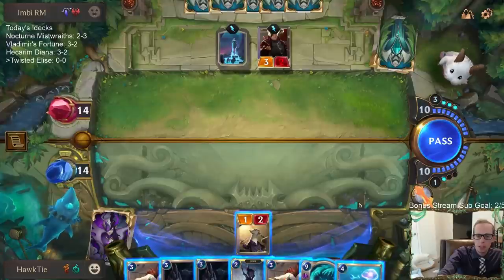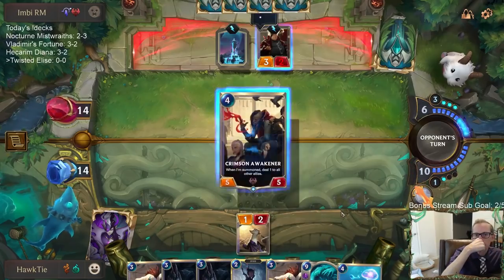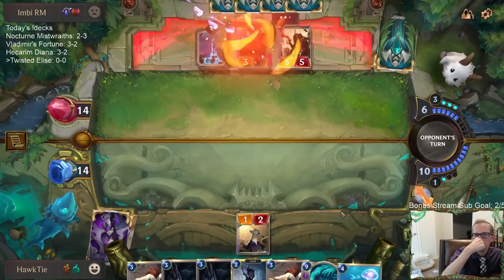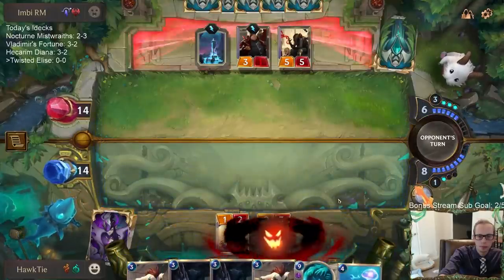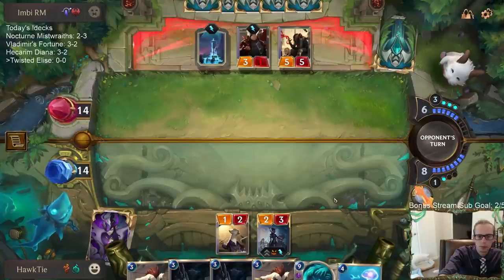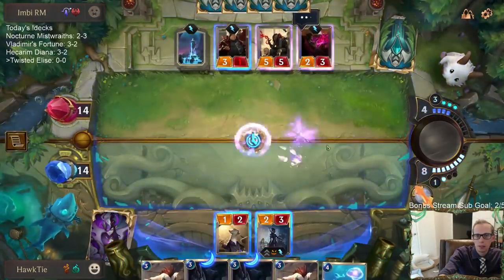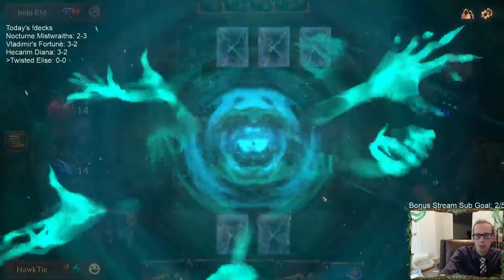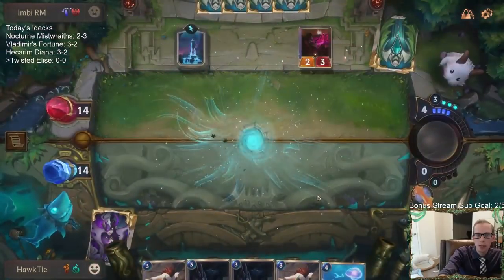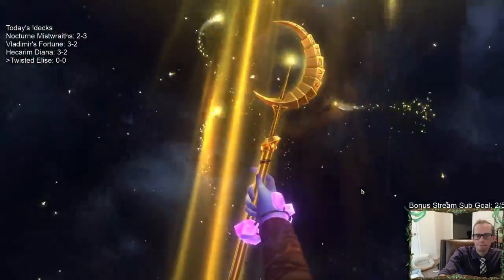Sprayfin leaves me with eight mana, so I can't go Sprayfin into Ruination. I'm going to try Elise, see if they play this Crimson unit first — trade Elise for the Crimson Disciple. I was hoping for something better, but we'll take that.